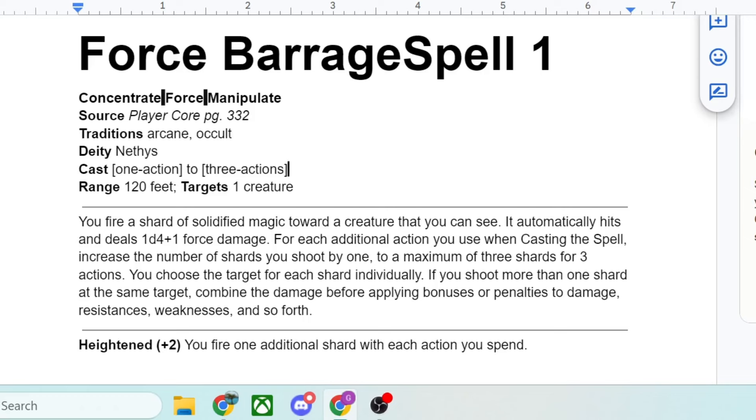Range is 120 feet — same as 5th edition — and it targets 1 creature. The cast is 1 action to 3 actions. For those unfamiliar, Pathfinder 2nd Edition has a 3-point action economy. With Force Barrage you can spend 1, 2, or 3 actions casting the spell. You fire a shard of solidified magic toward a creature you can see. It automatically hits and deals 1d4 plus 1 force damage. For each additional action you use when casting this spell, increase the number of shards by 1, to a maximum of 3 shards for 3 actions. You choose the target for each individual shard. If you shoot more than 1 shard at the same target, combine the damage before applying bonuses, penalties, resistance, weakness, and so forth.